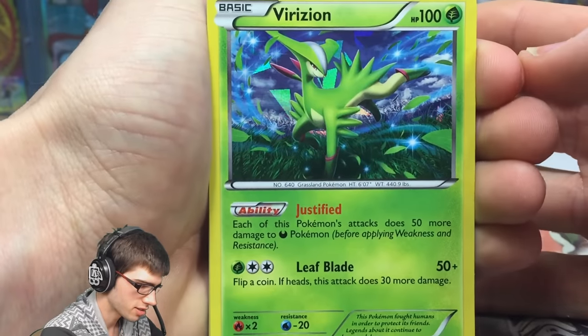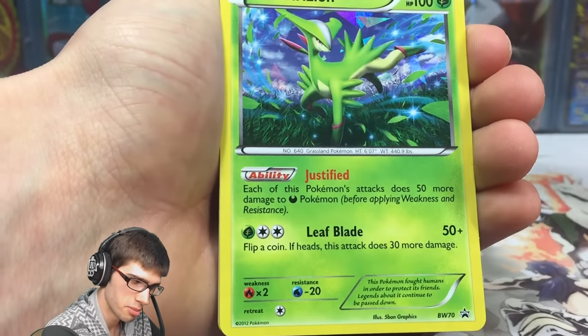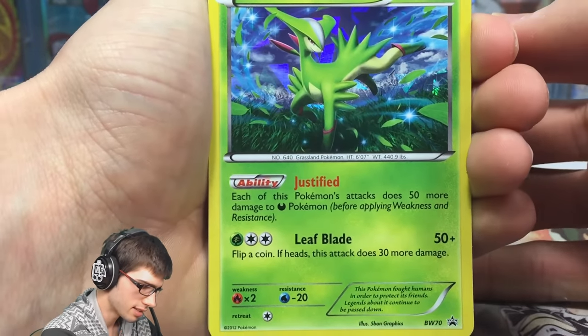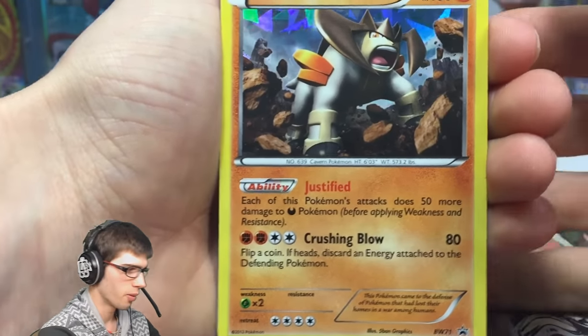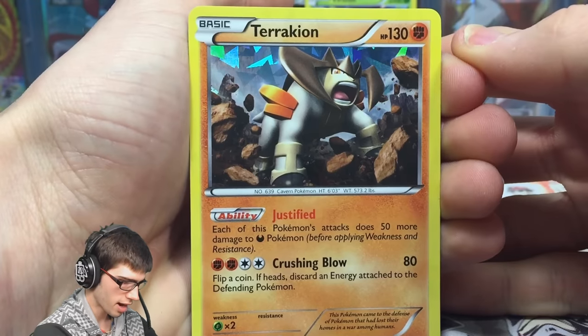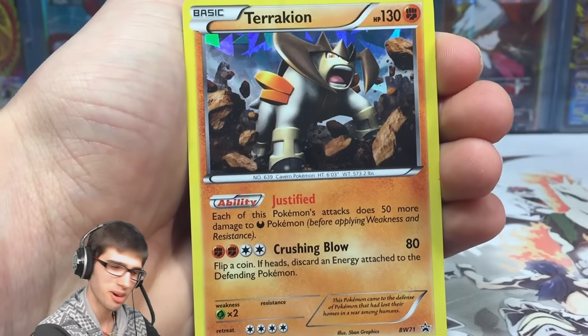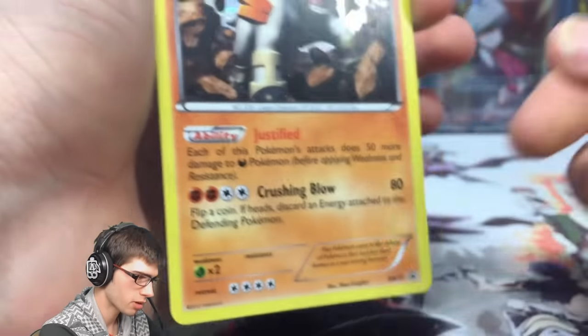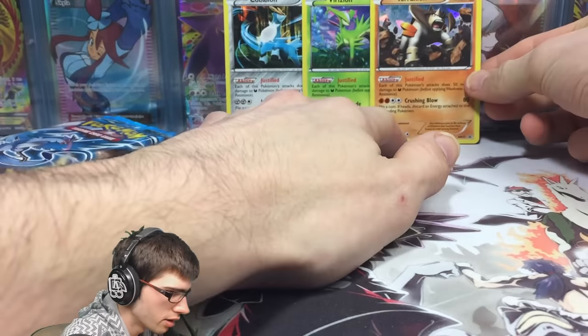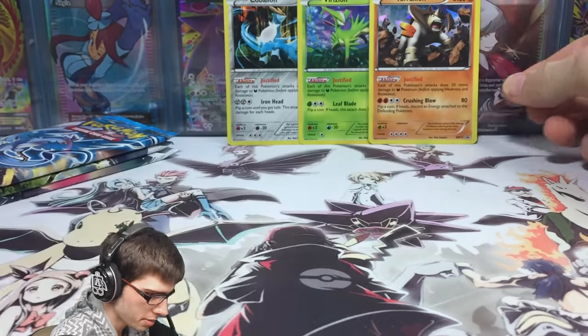We've got Virizion — it's got 100 HP with the ability Justified once again with the attack Leaf Blade. And then we have the Terrakion promo — it's got 130 HP with Justified once again with Crushing Blow. And that's Black and White promo 71.